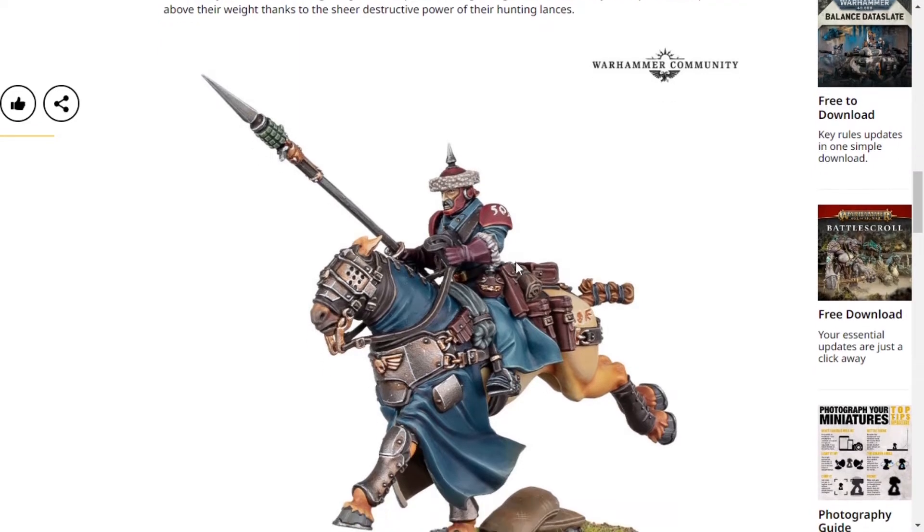Obviously on Forge World you can buy the Death Corps Krieg ones, but to buy them you would need to sell a kidney, so seeing new plastic weird mutated horses is great.